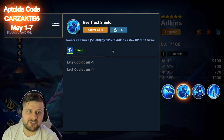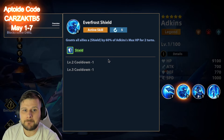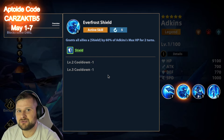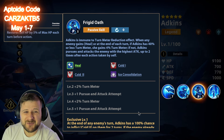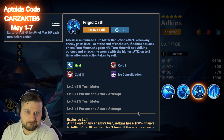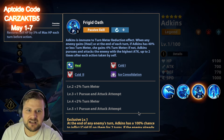Frozen Blood cast by Adkins will have extra effects when a certain number of layers are stacked — we'll talk about that in a moment. Everfrost Shield, her first active skill, grants all allies a shield by 60% of Adkins' max health for two turns. So not only is she doing damage based on max health, she's also providing a huge shield on top of that, with a zero-turn cooldown once upgraded.